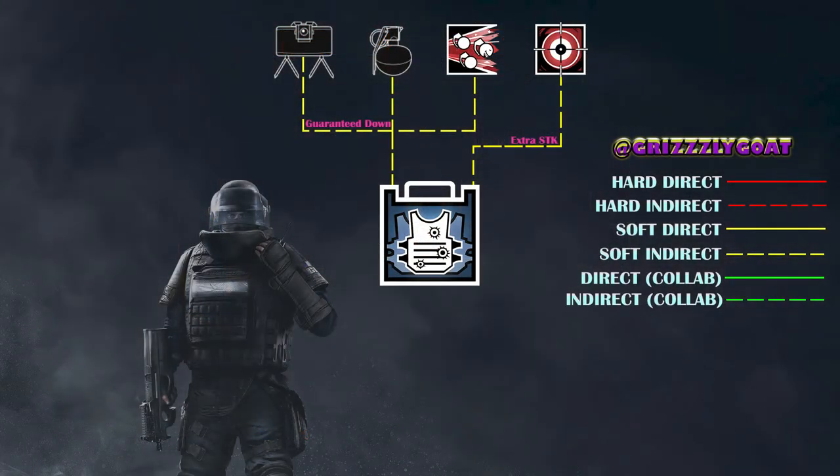Now onto our collaborations — or I should say collaboration, because Rook literally only has one collaboration, and that is with Doc. If you watched the previous Doc video, you know why the pairing of these two is so amazing. Rook's plates guarantee downs and increase bullet resistance. These two factors — downs and health — benefit Doc across the board. So next time, instead of Doc or Rook, why not both?